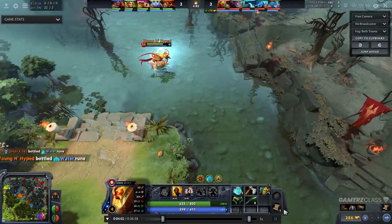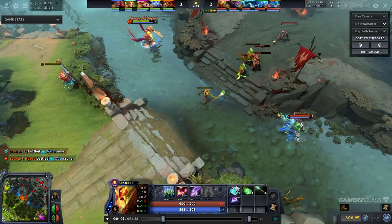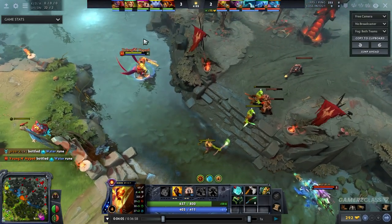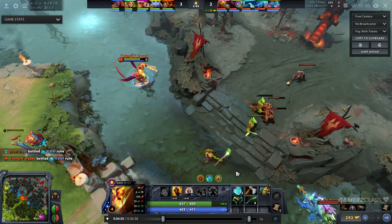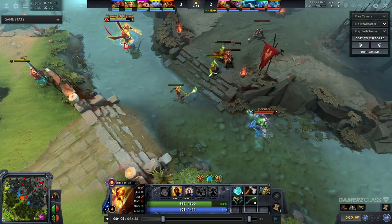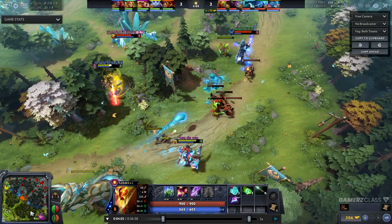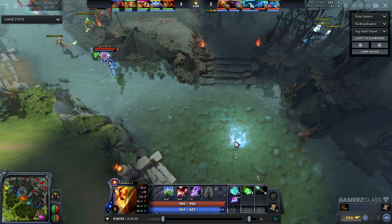If you look at it right now, look at Ember and Lush — they're both pretty much equal, because this guy's got a water and this guy's got a water as well. Both are pretty much the same level, both are at similar HP, and it's not that big of a difference. But let's say the Lion moved mid and he got the water.